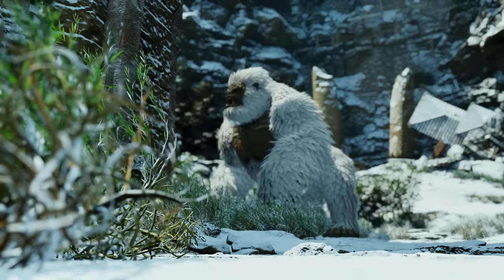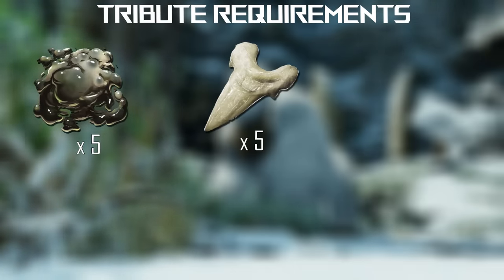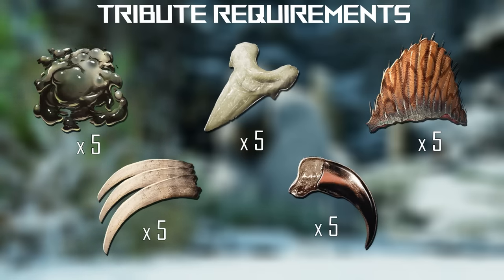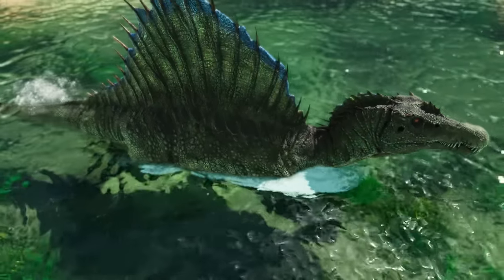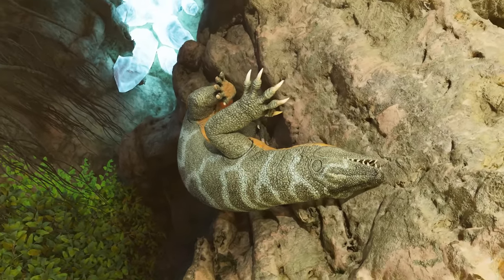Boss tributes you'll be needing for the Megapithecus beta difficulty: five megalania toxin, five megalodon teeth, five spinosaurus sails, five therizinosaurus claws, and five phiomia hook claws. Most are relatively easy to get, however the Spino is quite rare — they can be found roaming most rivers and lakes. So are the megalanias, which are only found in caves and are quite rare.